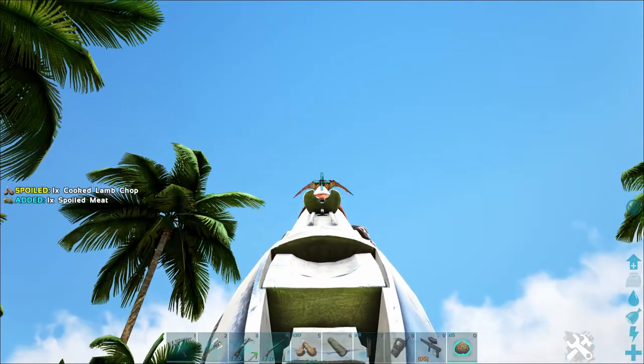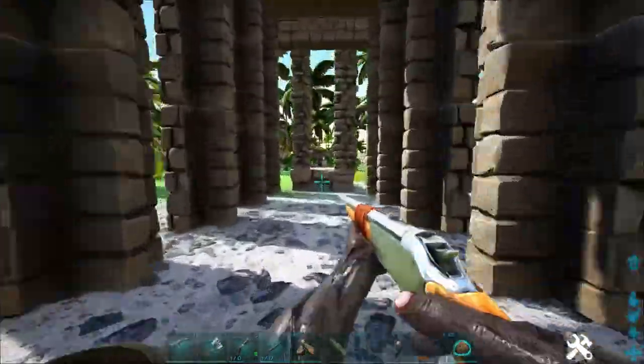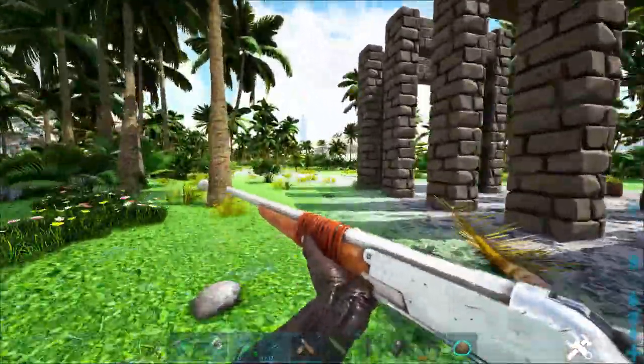Find a Tropeognathus you want to tame, get its attention, shoot it a few times — do not kill it, make it bloody. Let it follow you into the trap. Your character will need a lot of health and a lot of movement speed so it can outrun the Tropeognathus.